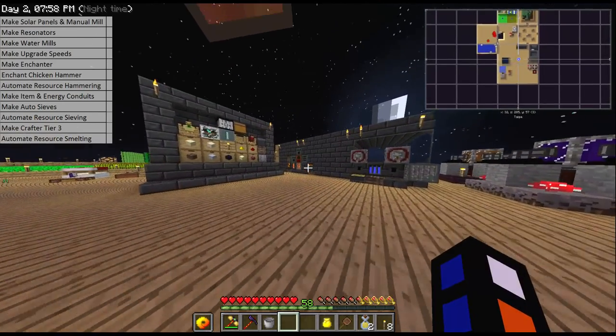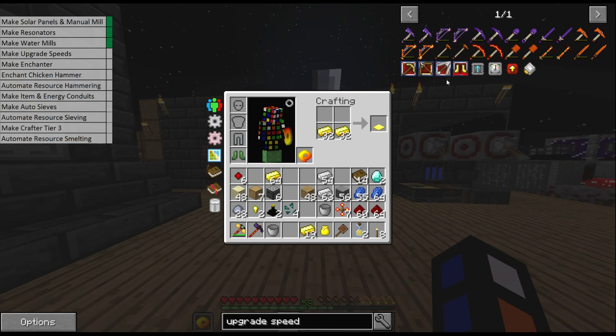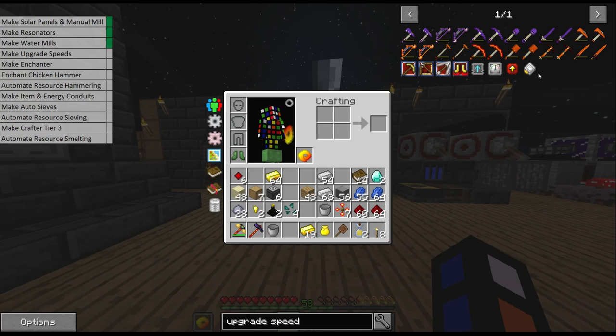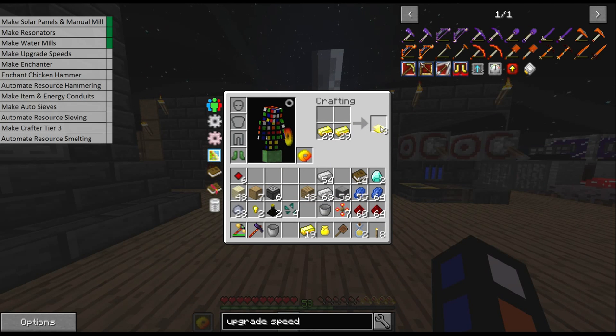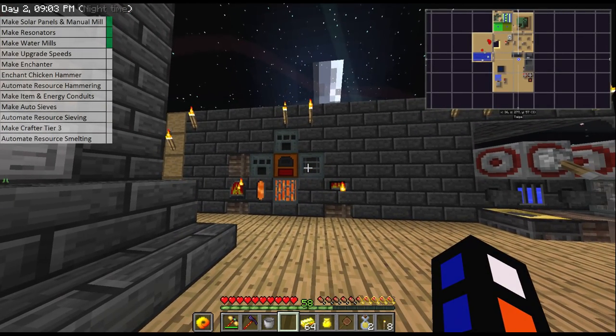While that's making the stone burnt, I also want to tick off what we've done so far: we've made our solar panels and our manual mill, we've made our resonators, and we're making water mills. So now I need to make upgrade speeds and enchanters. Upgrade speeds will cost weighted pressure plates — we need to put a pressure plate into the resonator just like we did for the stone burnt and it will turn into an upgrade base. The pressure plates are just two gold ingots. I know I need at least 40 of these.